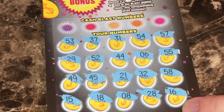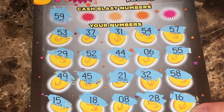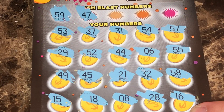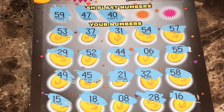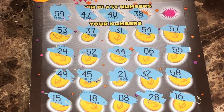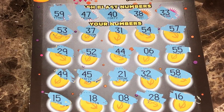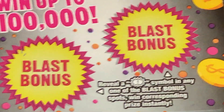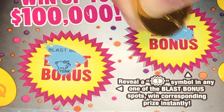Next, we'll check the numbers, see if there's a number match. 59, no. 47, no 47. How about a 40, no 40. How about a 38, no 38. And the last spot is a 33, no 33. Let's check the blast bonuses — piggy bank and money. No luck there.